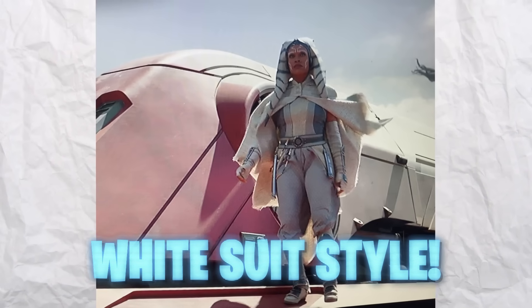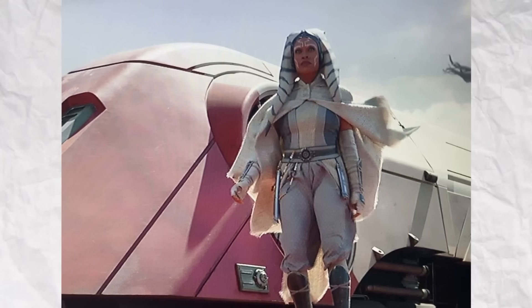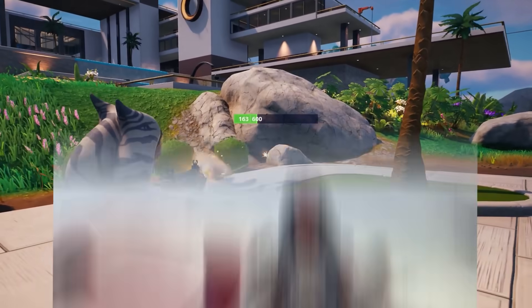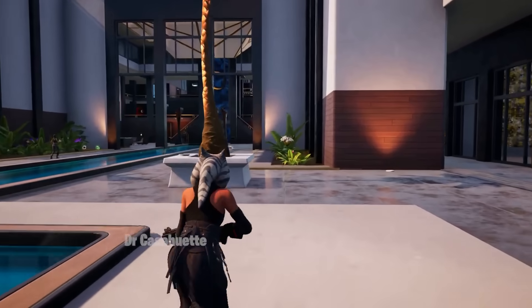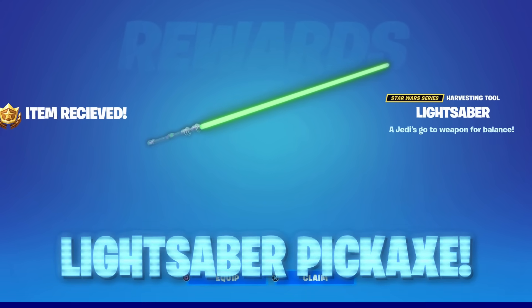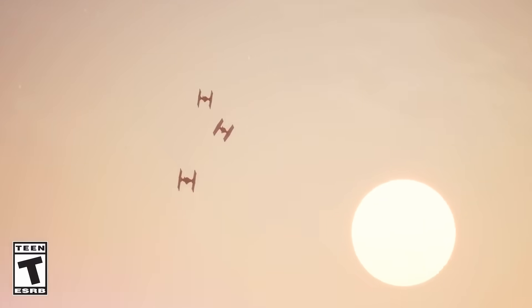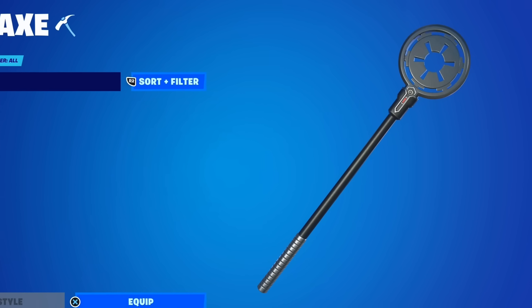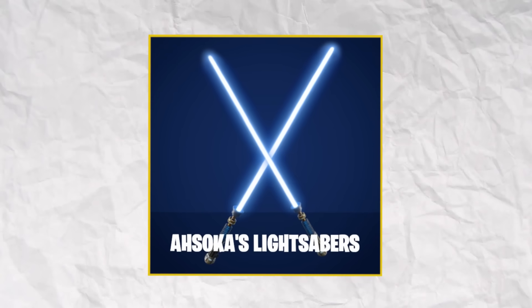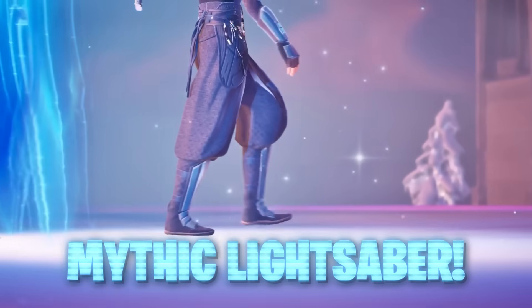There is also an edit style from the Ahsoka show on Disney Plus — a white outfit that looks pretty cool. There's a small chance we could finally see a lightsaber harvesting tool, which pretty much everybody wants. We've had many popular Star Wars characters over the years, with Darth Vader having some weird space shovel pickaxe, so fingers crossed we can get Ahsoka Tano's dual-wielded white lightsabers this time around.